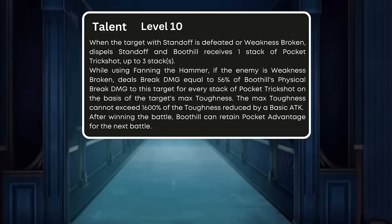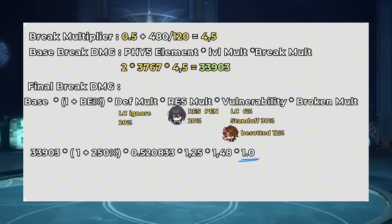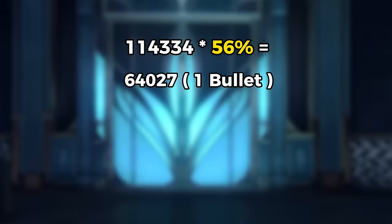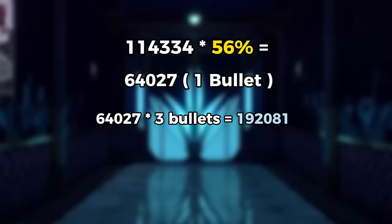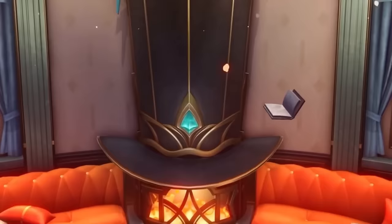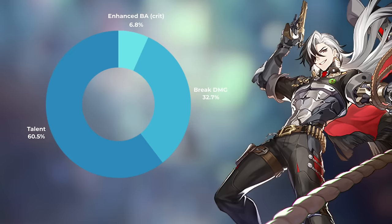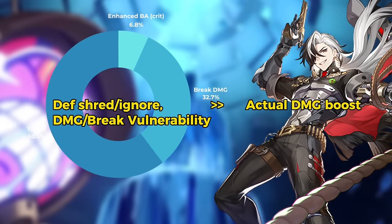What about his talent? His talent works when the enemy is in a weakness broken state, taking a certain percentage of its original break damage. Boothill's original break damage when the enemy is in a weakness broken state is 114,000, and the damage per bullet would be 64,000. If you have 3 bullets or pocket trickshots, the damage would be 3 times that. Note that this calculation is only with Ruan Mei and Gallagher — there's no additional damage from Harmony Trailblazer yet. What can be concluded is that to increase Boothill's damage, you don't really need attack, crit, or crit damage. The majority of Boothill's damage comes from his break damage, so break effect is the most important. Debuff effects like defense shred or ignore damage, or break vulnerability are more important than raw damage boosts.